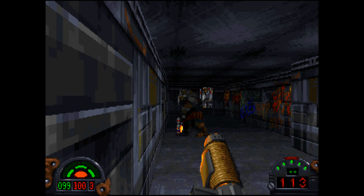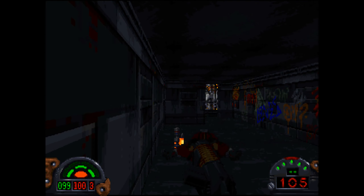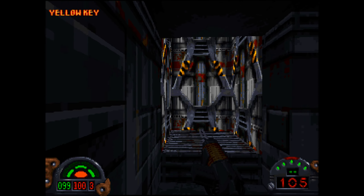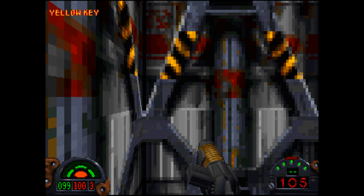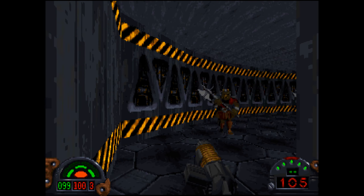Trying to be mostly ammo efficient. That gives us the yellow key, which I'm assuming is for the elevator thing that we saw up here.